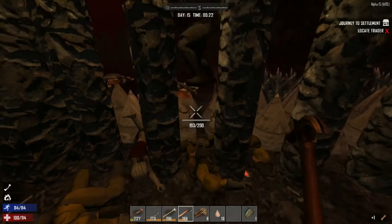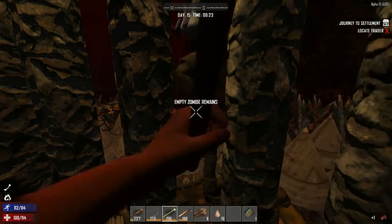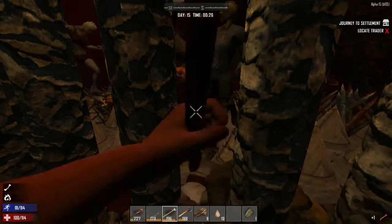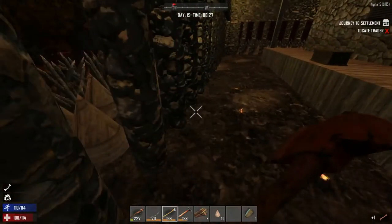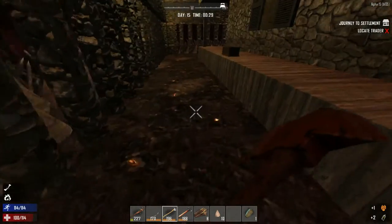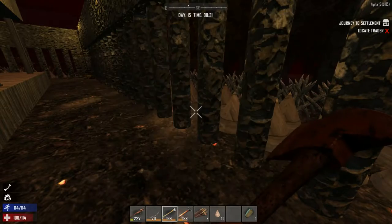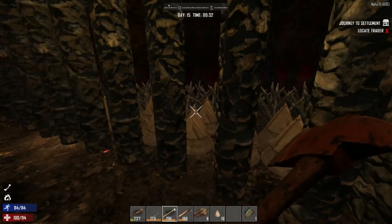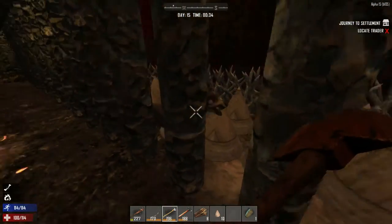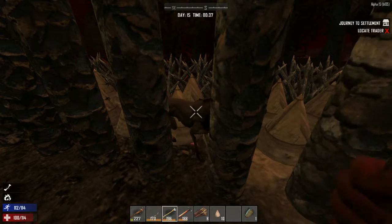Checking if anyone is inside the base. A zombie came back — bringing it down. We don't lose equipped gear on death. Getting lots of hazmat suits — could give everyone one. Zombies in the garage, which is usually how they get in. Need to improve the walls and add more spikes.